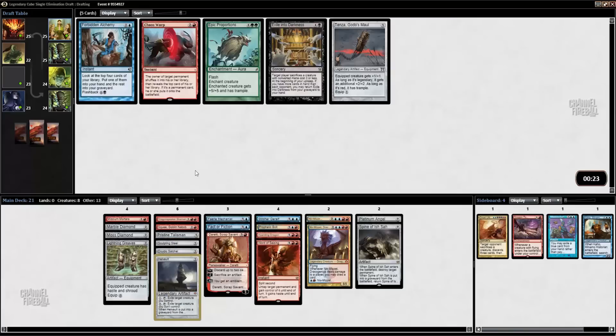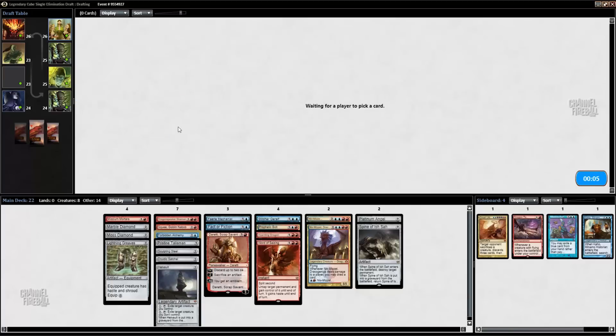Hellvault came back, and I think that satisfies our big things to do with artifacts requirement. Here we could take Forbidden Alchemy — we'd maybe play it or maybe splash the other mode. It does also put stuff in the graveyard for Duretti. Yeah, I think I just talked myself into it. I don't know that we'll play it. We definitely are short on fixing, which is really what I'm going to prioritize in the last pack. Any more two-mana rocks would also go well with what we've got.